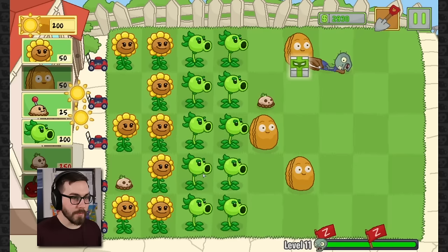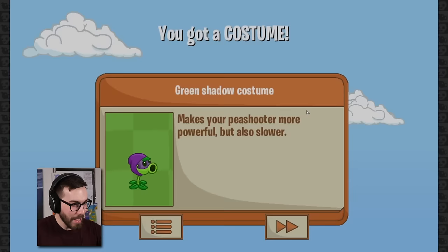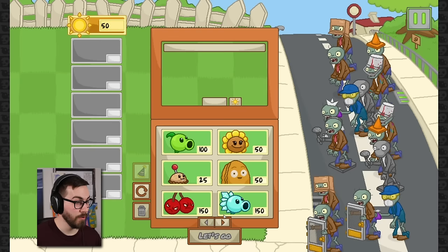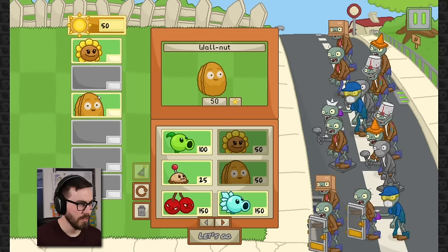Hey, what's this? We got a little something — kind of looks like a little superhero mask. Green shadow costume makes your peashooter more powerful but also slower. No way! The costume actually does something? Let's see how we actually use the costumes. Stronger shots might be cool, I kind of want to try it out. It's only for peashooters, guys. I don't even like peashooter — I want a repeater. Let's just keep it nice and simple this time.